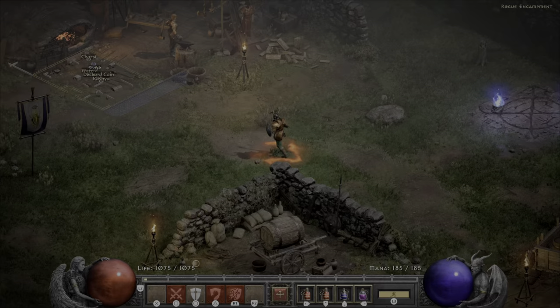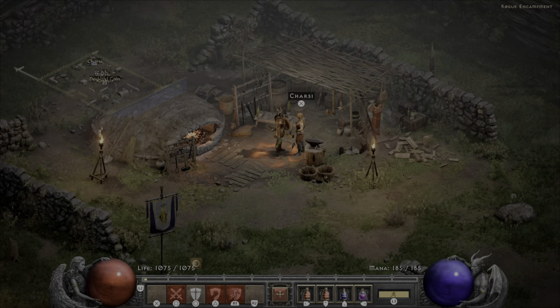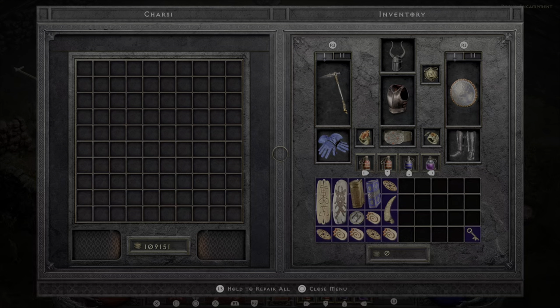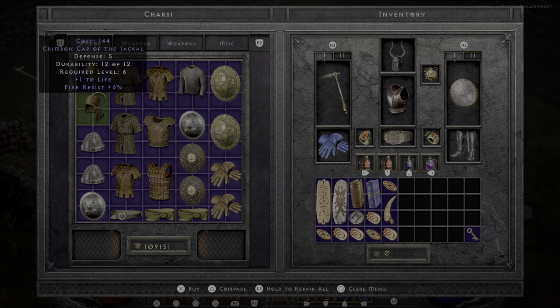As you progress through Normal and into Nightmare, you're going to want to watch your resistances. If you come into your character sheet, you can see your resistances to each element. If you don't build those up, you're going to die very easily eventually. You can also buy things for that from a vendor — for instance, here's a hat that gives six to fire resistance. If you're low on lightning or fire, which are the two most dangerous elements, you might come to a shop and buy some things to increase those.